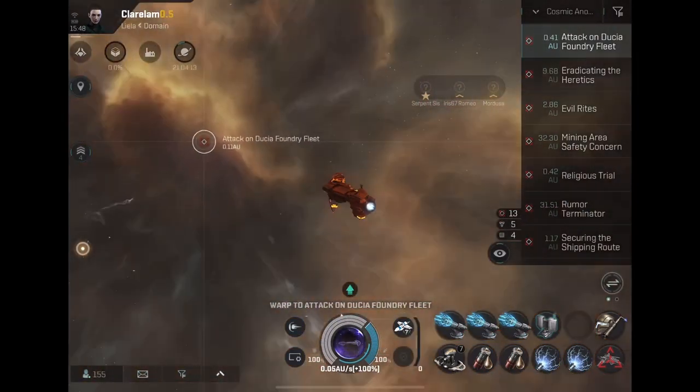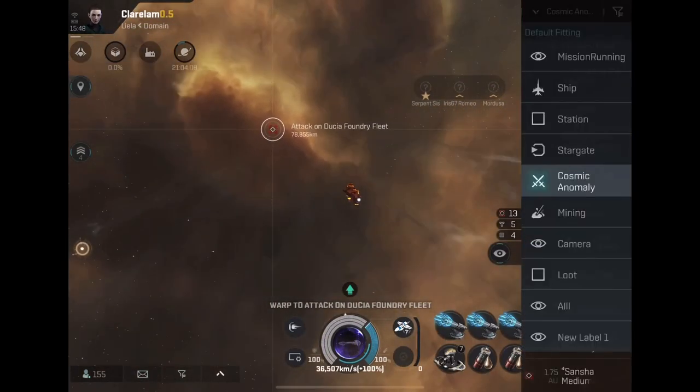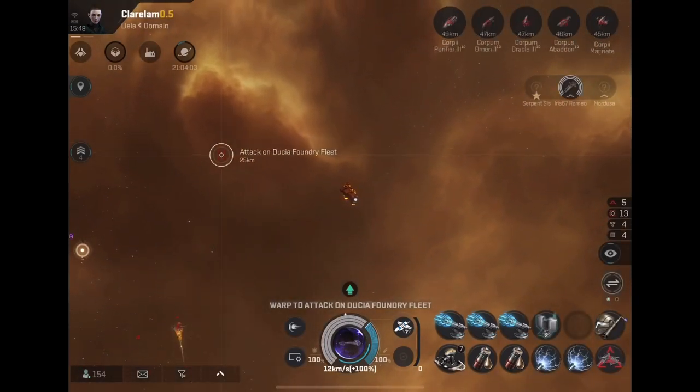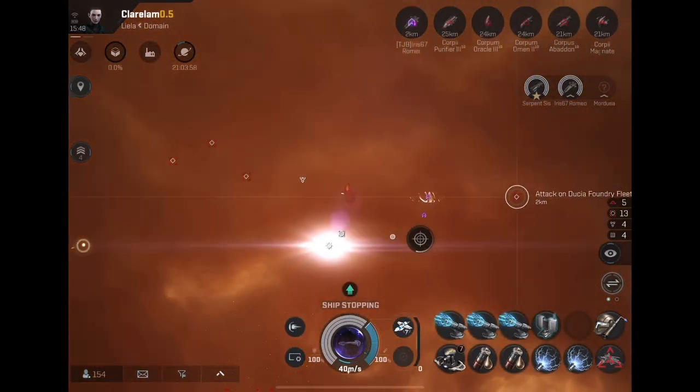They all have at least one of each. For the low slots I have three damage boosts and one range boost — the tracking computer. And for ships with an extra slot I added an extra tracking computer. That's how all these ships are built.